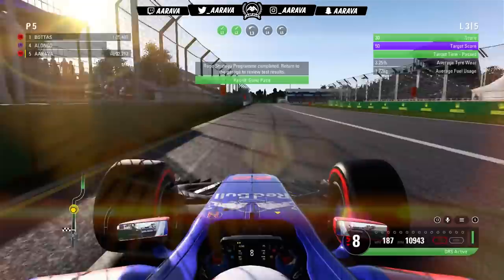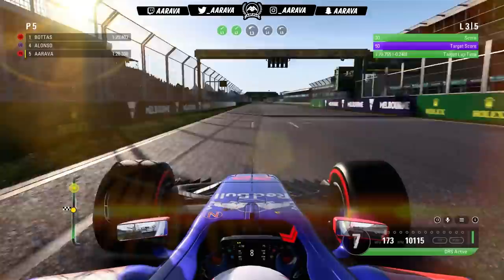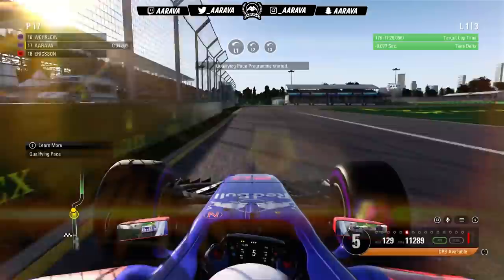Now we move on to the race strategy. This is FP2. I decided to leave the race strategy and qualifying strategy practice programs until FP2 when the sun was getting a little lower, because this will reflect the race and qualifying conditions for Saturday and Sunday. We finished the race program just in time — Vettel was literally overtaking us as we crossed the line for that third lap to get all the data and maximum points.